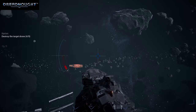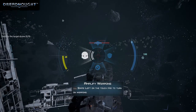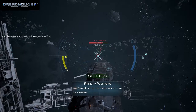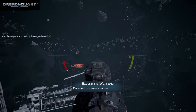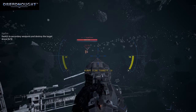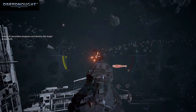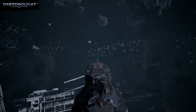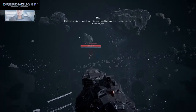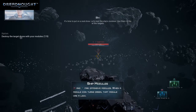Reload. Now divert energy to the weapons and fire on the next target. Let's reload. Switch weapons. Let's see if we can reload that — yep. Switch back to primary. Let's test the ship's modules, use them to fire at the targets. Let's just fire.